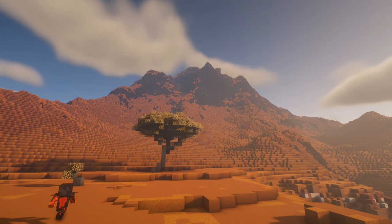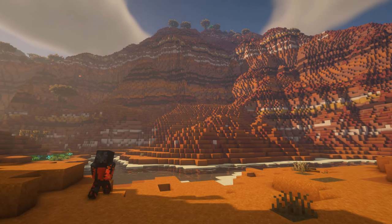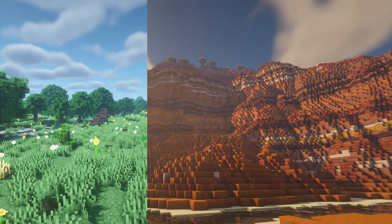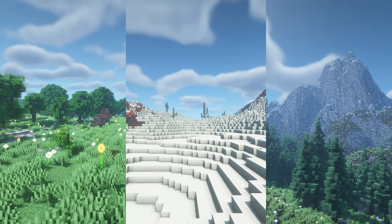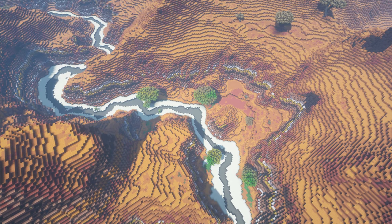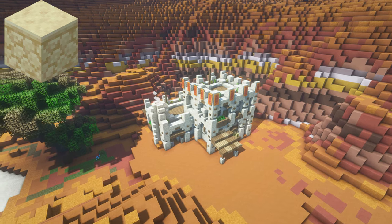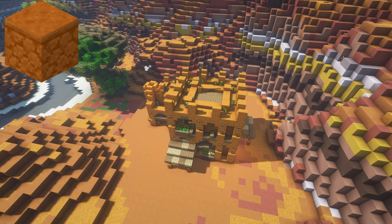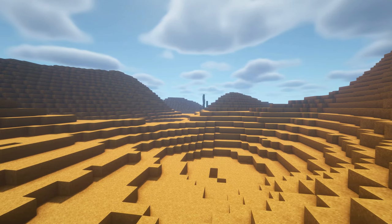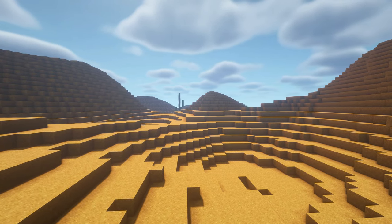Hey guys, Teacher here and welcome back to another video. If I would ask you the question, what is the most difficult biome in Minecraft to build in? Planes, desert, hills? For me it is actually a quite simple answer: the mesa, also known as the badlands. There are not many block types that would fit here. Sandstone is too light, red sandstone blends in too much with the surroundings, and structures entirely made of stone and wood just don't really fit well in my opinion. It is just very difficult to design a style that suits the orangey red terrain of this biome.